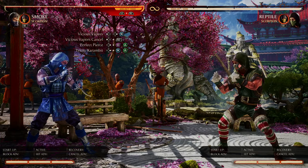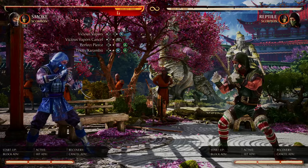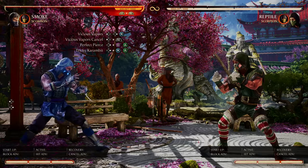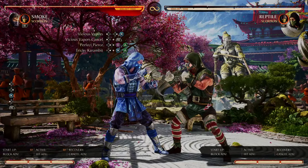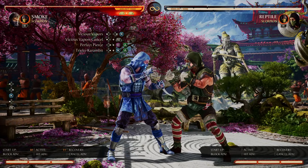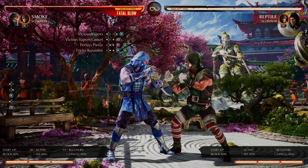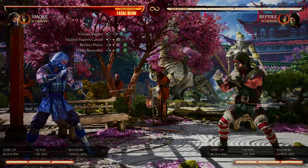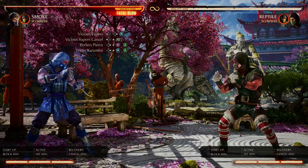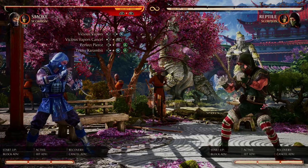Now once you've got the buffering part down, here's the visual cue you're going to need to look for in order to perform vicious vapor canceling. When we do vicious vapors, you'll notice that Smoke goes into a cloud of smoke. What you need to do is when Smoke turns into a cloud of smoke, you need to hit back R2 — as soon as he pops, hit back R2. We're going to do tricky karambit, then buffer vicious vapors, then do the vicious vapor cancel, and watch for Smoke to turn into his cloud of smoke before hitting back R2. Look at the left side of the screen where the inputs are and you'll see when I hit it.